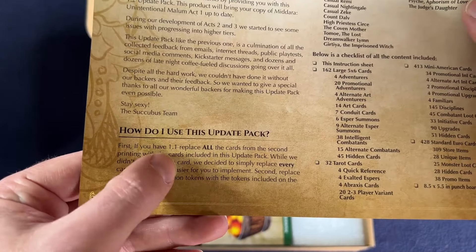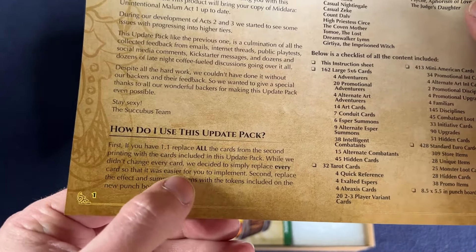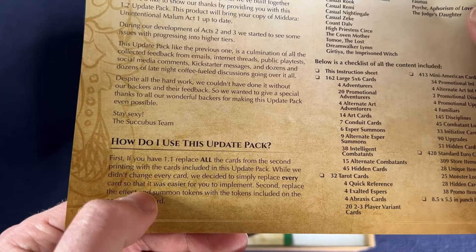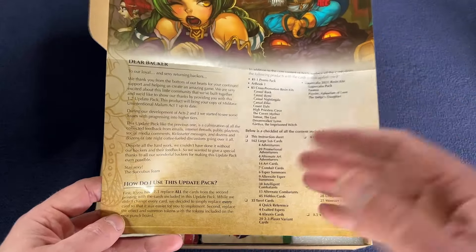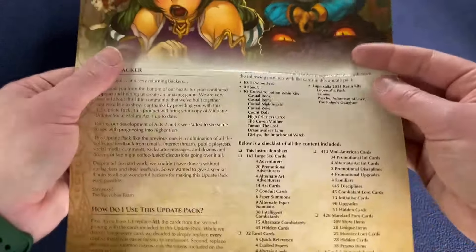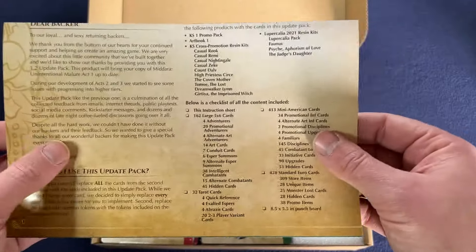Once again, if you have 1.1, replace all the cards — from the second printing they decided to replace every card so it was easier to implement. That was the lesson from the Chronicles 1.5 version update, which was really hard to manage. I'm actually going to do a video on that one as well, but this one's pretty easy to manage.